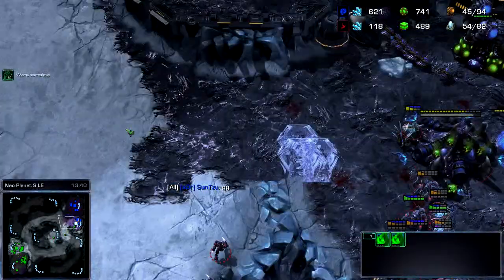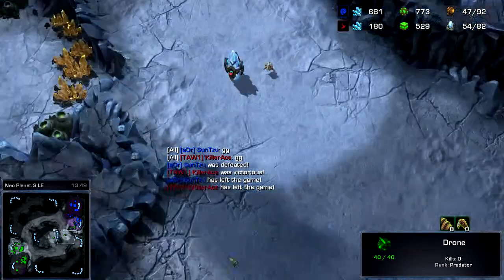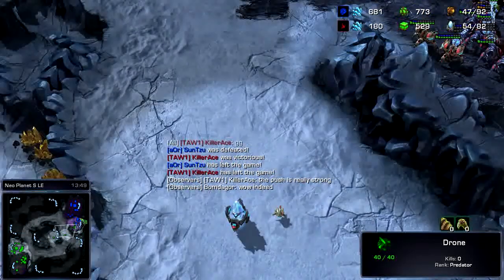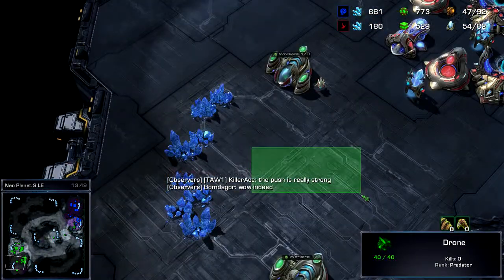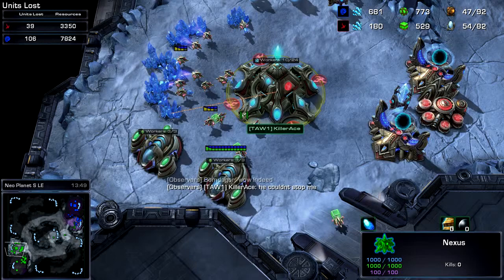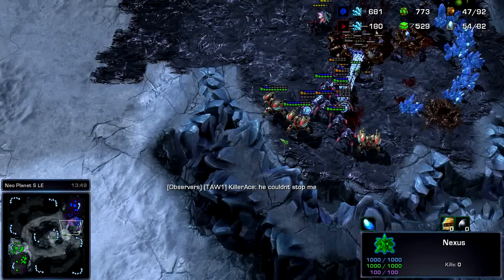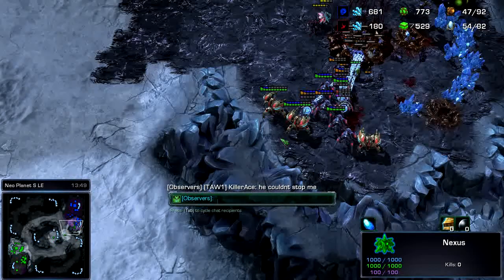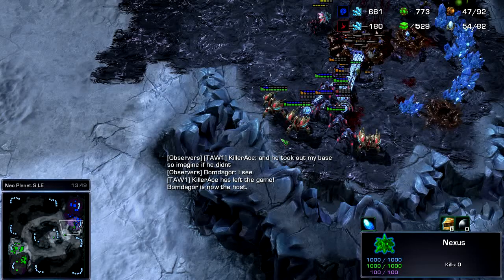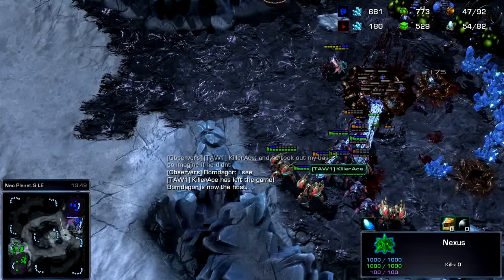Roaches in the back, swarm hosts in the front, protecting the immortals. Even with all that harassment he was still able to get — you know, he lost the base but kept most of his probes. Not with the immortal sentry push like that. Anyways, yeah, this is kind of his immortal sentry push. I hope you enjoyed. Have a day. Bye.